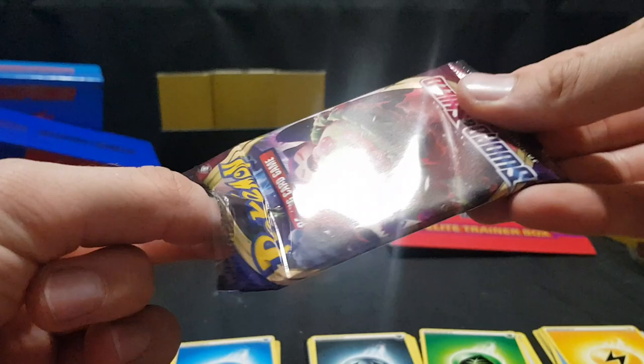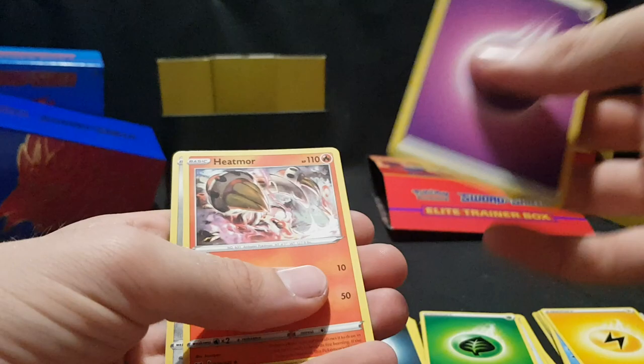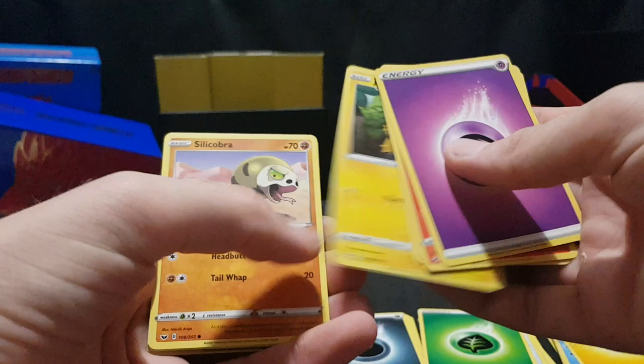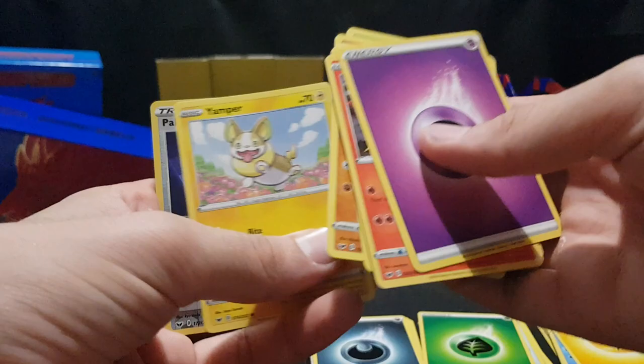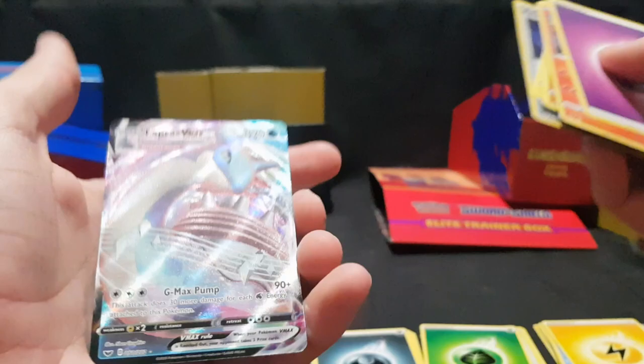Next one up — we have the Snorlax on the front. Some great artwork on these ones. This has been the first major video from me on this new series. There we have the code card. Energy, Heatmor, Galarian Stunfisk, Hyper Potion, Joltik, Silly Cobra, Blipbug, Goldeen, Yamper. We have Pom-Pom Style Pikachu Reverse Foil trainer. And we have Lapras VMAX — look at that gorgeous artwork. Some great luck with these pulls.